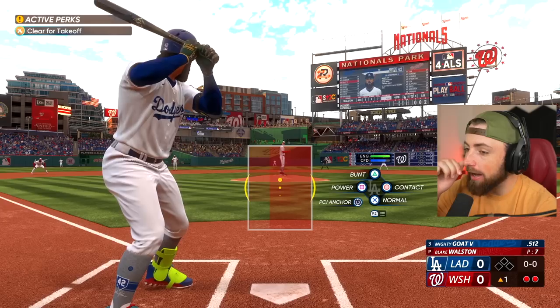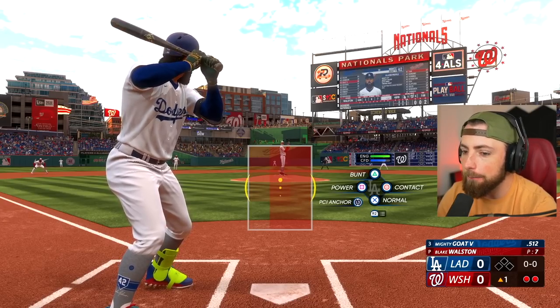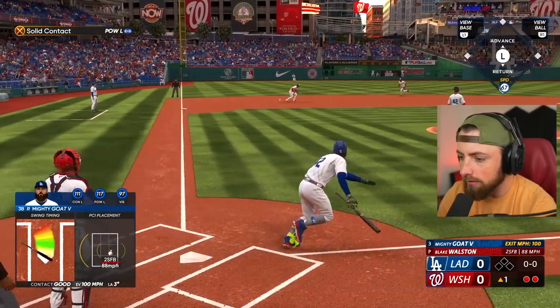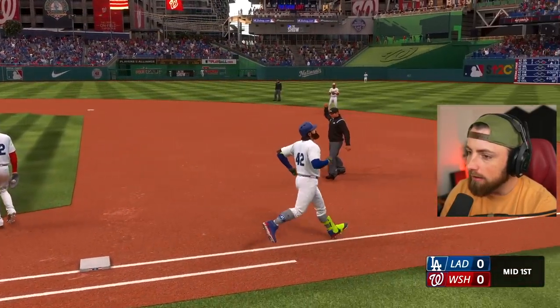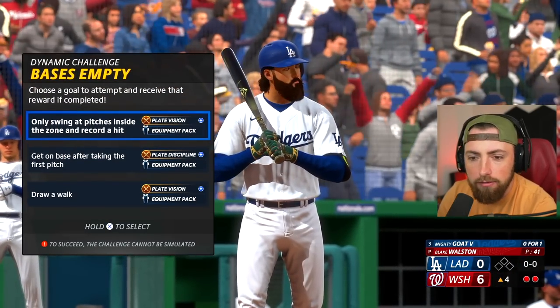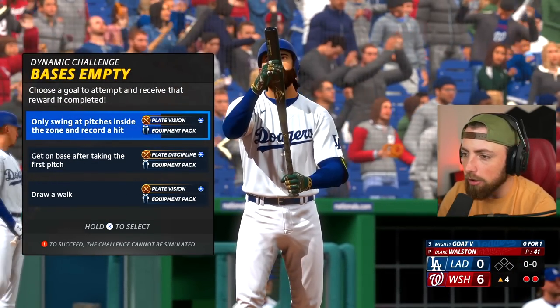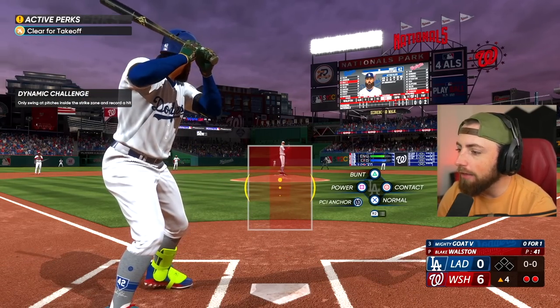I really thought our season with the Dodgers was going to be so easy. I really did. But apparently I was way off on that one. Wait, why are my socks not saved? I don't get it — my socks are not the camo ones. What happened? Oh wait, it's Jackie Robinson Day. Oh, that makes sense. Because everyone's wearing number 42.